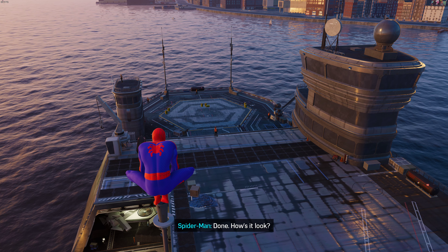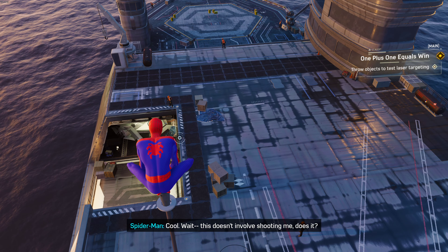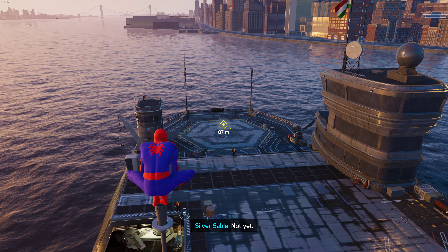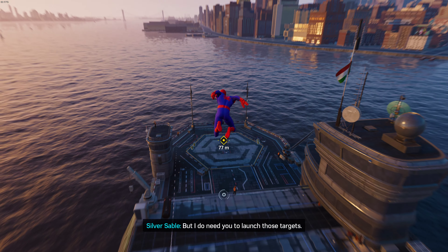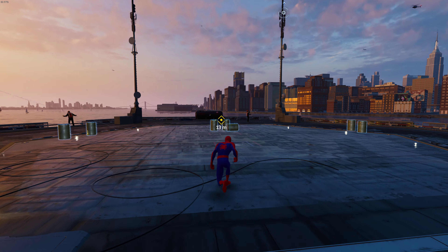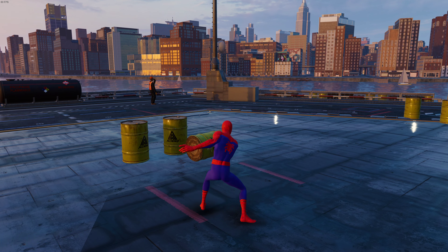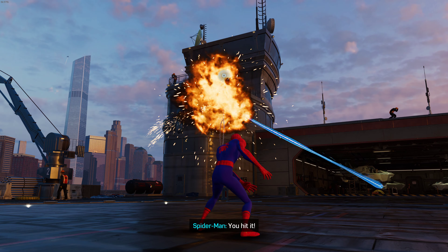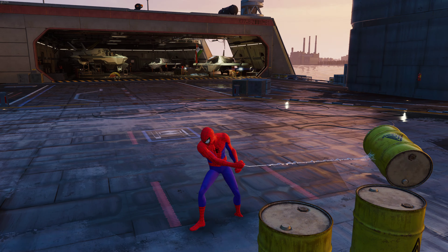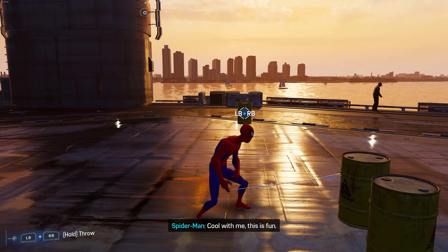Systems appear functional. They must test targeting and power levels. Spider-Man nervously asks if the test involves shooting him. Sable says 'not yet' — she needs him to launch the targets. He launches them and the shooting sequence begins, counting down: Ready? Ready? Ready? Bombs away! Hit it! Pull!